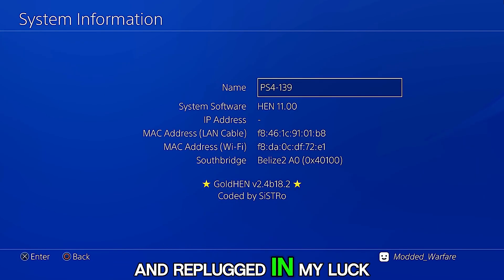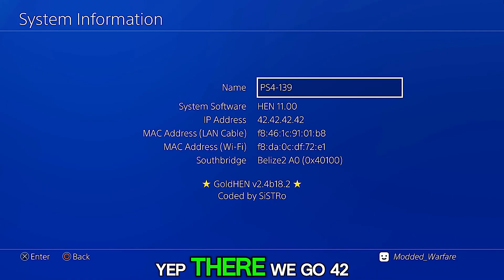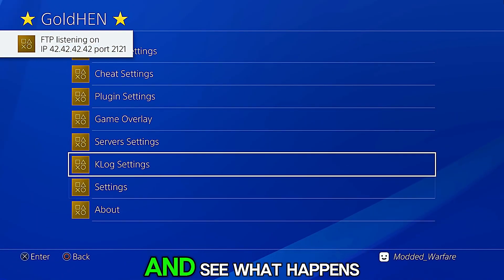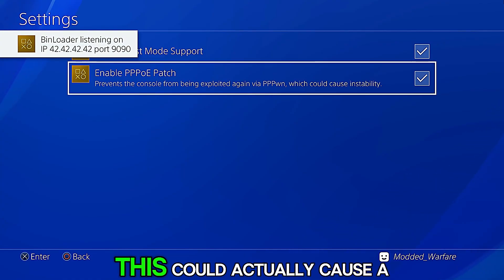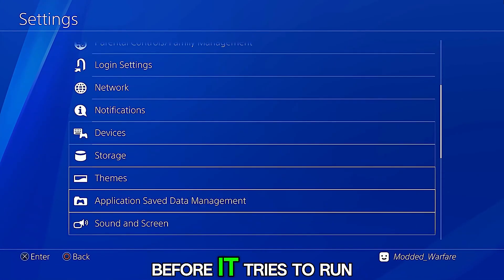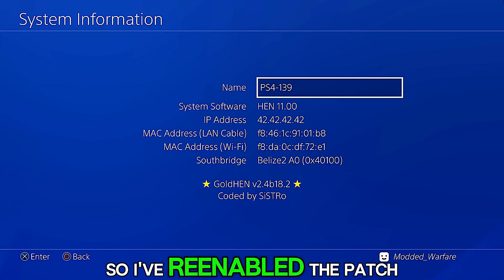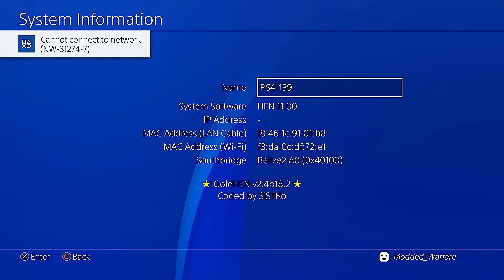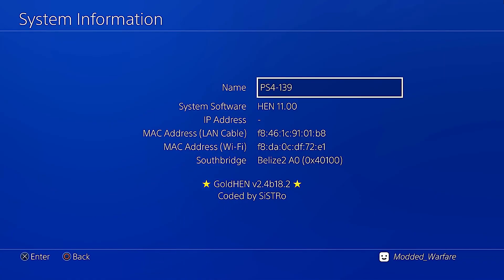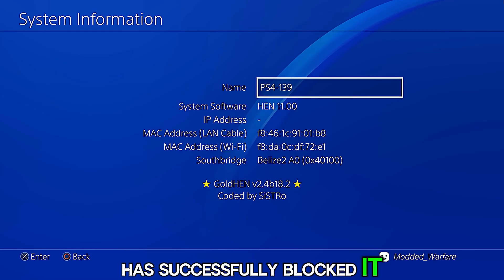I've unplugged and replugged in my LuckFox Pico, so hopefully it should start trying to re-jailbreak. Yep, there we go — it's trying to jailbreak. Let's quickly enable this patch — although this could actually cause a crash by doing this mid-attempt; really we should have this enabled before it tries to run the jailbreak again. So I've re-enabled the patch. Okay, there we go: 'Cannot connect to network,' and nothing — it's not doing another attempt. It looks like that has successfully blocked it.